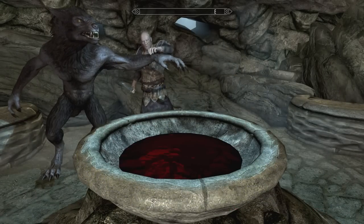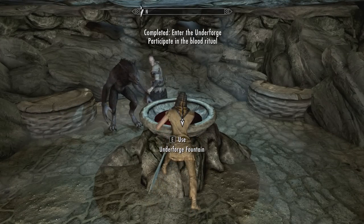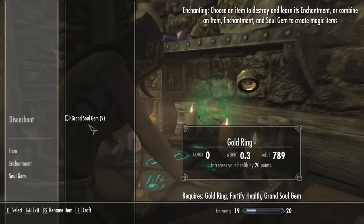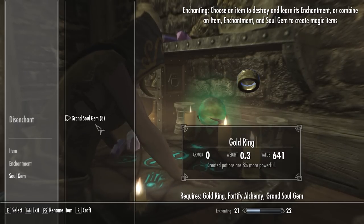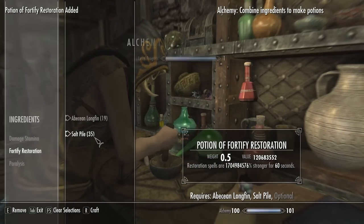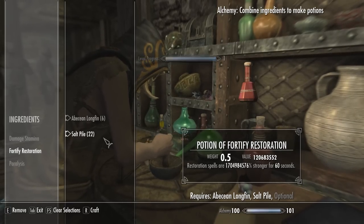Next, we'll need to get a few million health and also a powerful alchemy buff. Start by becoming either a werewolf or vampire lord. Then get three of the same type of unenchanted ring — enchant one with fortify health and another with fortify alchemy. Be sure to rename both so they have different names. You'll also need a fortify restoration potion with its strength in the millions. If you don't know how to get this, see my guide to the new and improved restoration loop in the description.